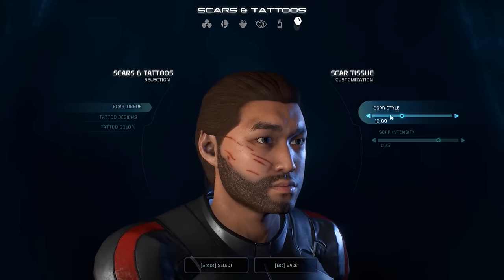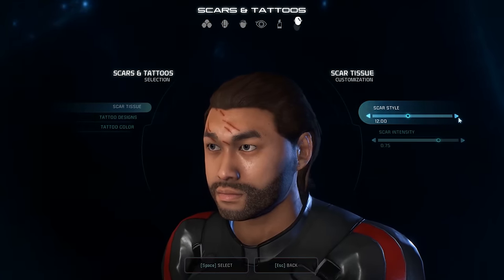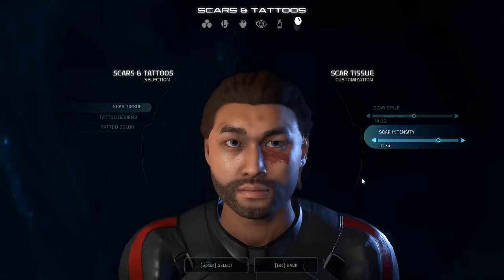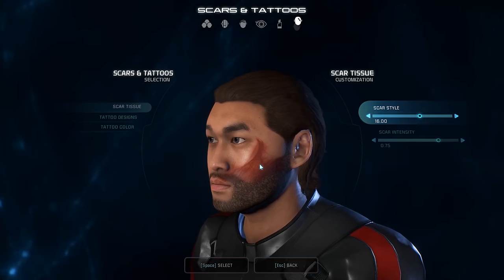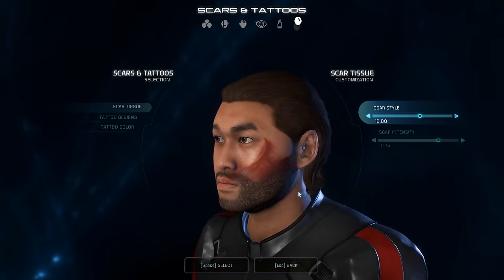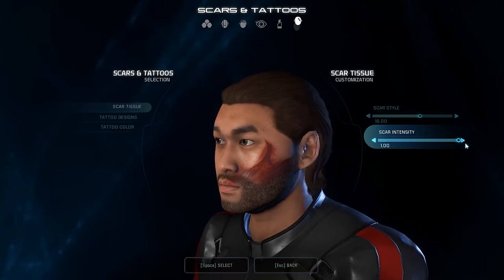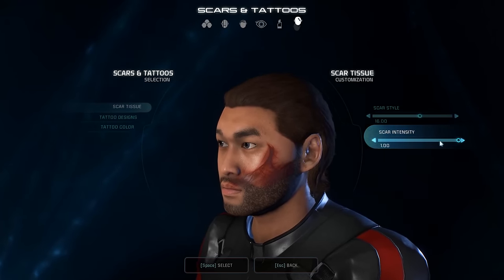It looks realistic and convincing. There are more on the other side — same sort of random pattern. Some look to me like more burn patterns than anything else. Down on the chin — this one I like a lot. It looks like an abrasion, like maybe a crash landing in a shuttle where as you fell you scraped your face across the floor. It looks like a scratching pattern that happened while you were tumbling. And when the scar intensity gets to the top and adds that hint of purple — it looks so bad. Like deep, deep tissue problems.